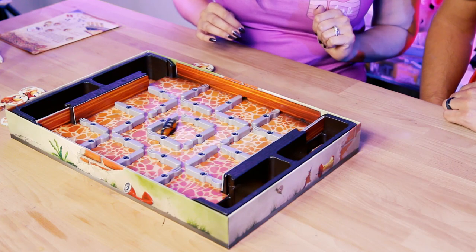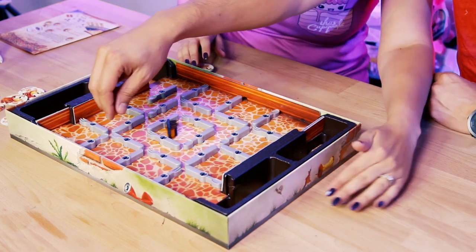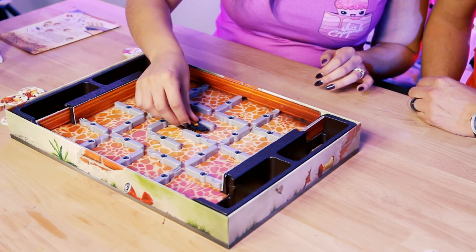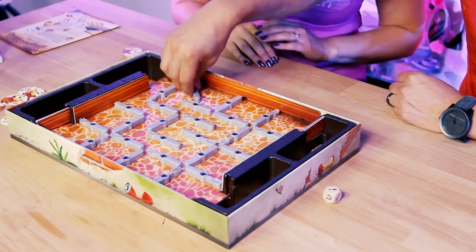I'm gonna go first because you keep losing. Give me the dice. Alright - spoon. I'm gonna set my path. I got a spoon too, so I'm gonna set my path. Go this way. I got a spoon - I'm gonna set them like that. I got a fork. Are you kidding me right now? You know what it is - I'm just good at catching bugs. Our floor is uneven. The table goes this way, so it automatically wants to go that way. Whatever you need to tell yourself.